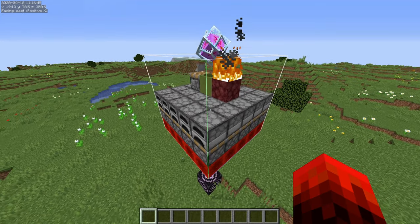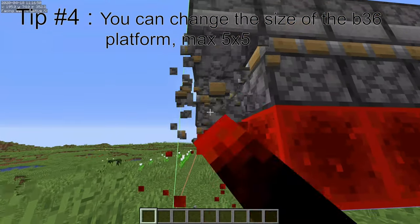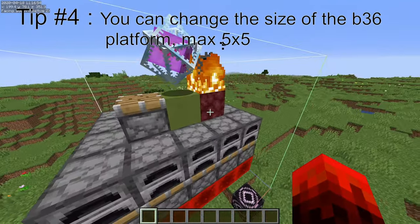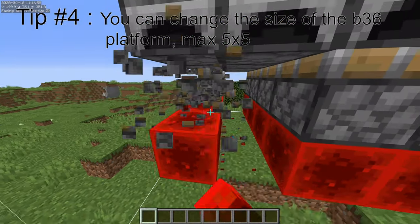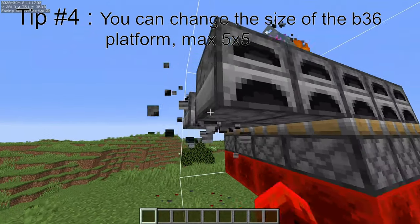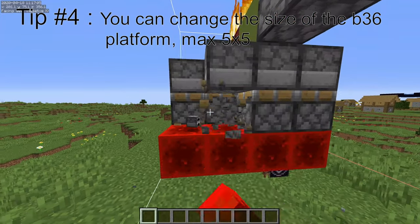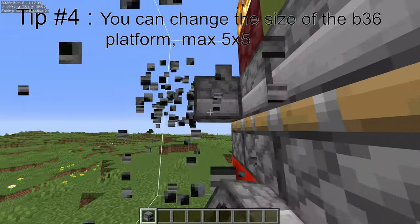Tip 4: You can change the size of a B36 platform, such as a 5x4, or as you may have seen in my previous video, a 1x1. A 1x1 can be very useful, and I'll be using it in a next video to display how you can do custom lighting, or hidden lighting.